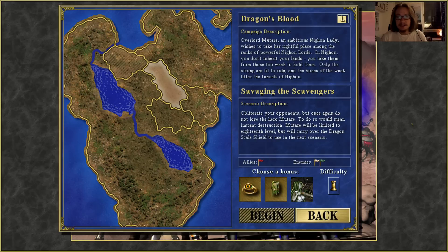Hello everybody, and welcome back to Let's Play Heroes of Might and Magic 3 Complete, and welcome back to the Dragon's Blood campaign. Today we start on the second map, Savaging the Scavengers. Obliterate your opponent, but once again, do not lose your hero Mithar — to do so would mean instant destruction. Mithar will be limited to the 18th level, but will carry over the Dragon Scale of Shield to use in the next scenario.